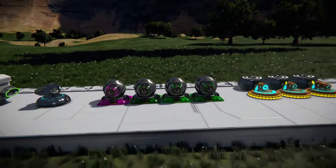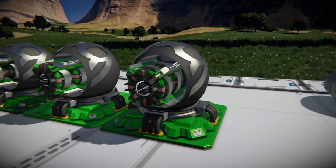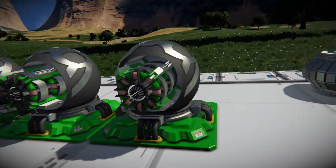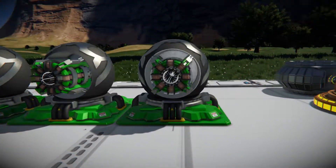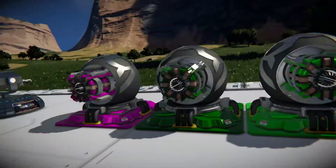Moving on to the other alien weapons. On the right here is the Klingon disruptor turret. This actually doesn't do much damage compared to the Federation weapons — specifically the tier two and tier three — but it is comparable to the tier one phaser. The design does look cool, and it's actually the same form factor as the pulse phaser and these other weapons.